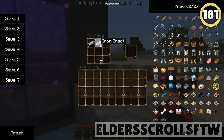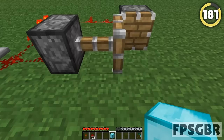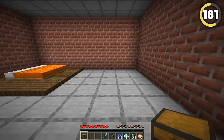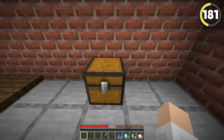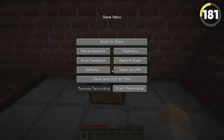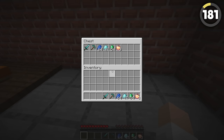Item duping has been a huge issue in Minecraft since day one. No matter what Mojang does, they just can't fix it. In the current version, it feels way too easy. Simply place a chest and save and close your game. Reopen the world and instantly open your chest and put everything in before closing your game with Shift and Escape. Open up Task Manager and close Minecraft. Reload the game and you have all your duplicated items.